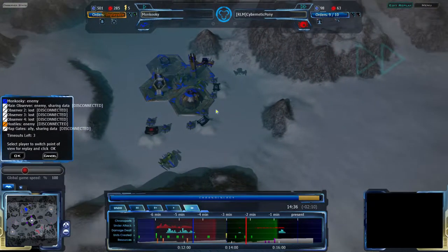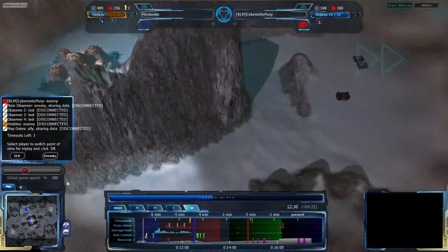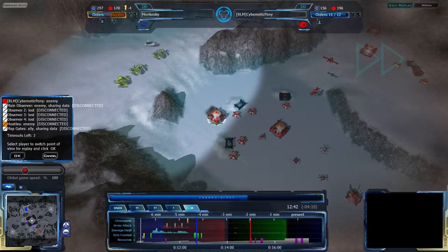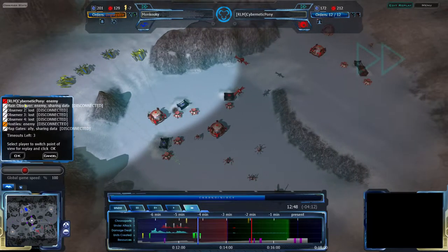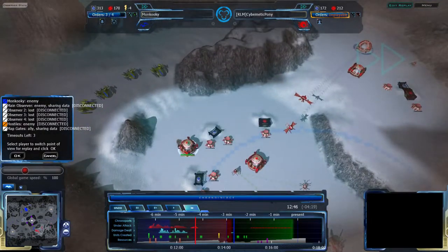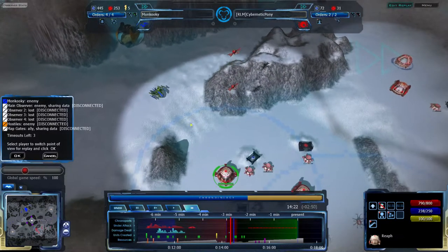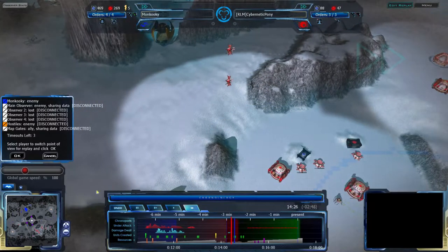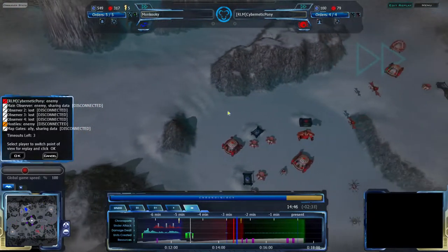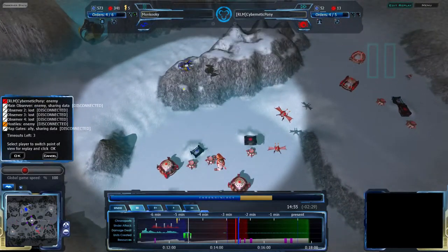Monkugi has gone for his chronoport at the 1227 mark, jumping in, and will be able to take out all of these units here. Cybernetic Pony cannot deal with this without a chronoport of his own. At the 1506 mark he has chronoporting and is well aware of this attack. He could send in some units, but it's going to be very difficult. His best bet is that the Teth Halcyons get distracted by the Reef, but no — the Teth Halcyons are not that easily distracted, which is good for them but bad for Cybernetic Pony. Monkugi is going to be dealing a lot of damage, assuming the units actually get into place.